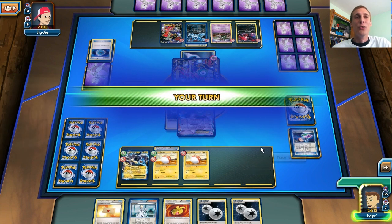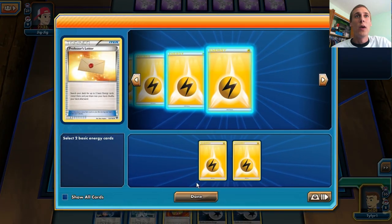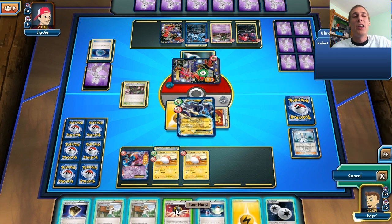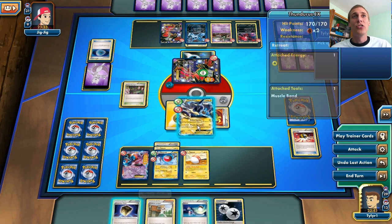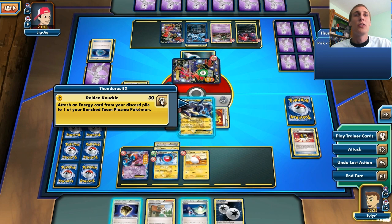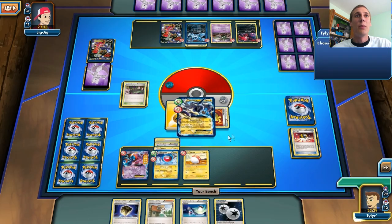We can retreat with the Deoxys, and then do everything awesome. We're going to retreat, use Professor's Letter to get two energy in our hand. We might only need one since we're probably going to Colress anyway. Then Colress — perfect. We're just going to get an Electrode in play because we just need those Electrodes. I'm going to keep this Switch in my hand, discard a Juniper, and get an Electrode with the Ultra Ball. Evolve so we can start attaching energy to that Electrode, because Thundurus' attack only works for Team Plasma Pokemon, and Voltorb is obviously Team Plasma. We're just going to Raiden Knuckle, knock out this Yveltal for 120 damage, and attach an energy from our discard pile to our Electrode. Perfect.